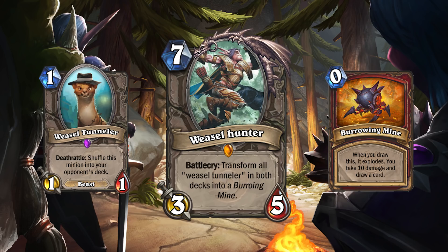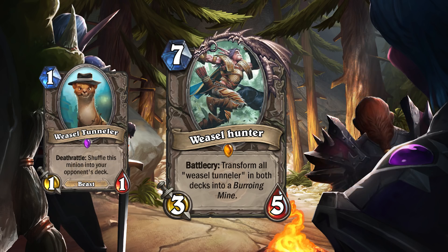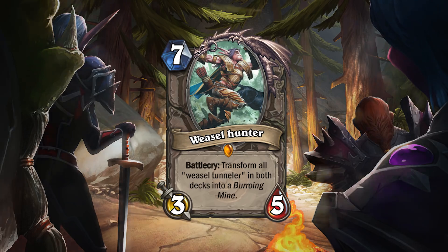Clearly, turning Weasels into Burrowing Mines is a bit too strong. I don't know the exact damage amount that would balance the card, but I think having mines that deal somewhere between five and seven damage would be a little bit better. One of my big concerns is opponents aren't really able to influence a Weasel Priest's gameplay — kind of how Quest Rogue would just bounce cards to complete their quest and win. I think this Weasel Priest would just continue putting Weasels in their opponent's deck, play Weasel Hunter, and survive until the bombs go off. It's not a super interactive deck. Weasel Hunter is a great card, I love the Weasel deck, and I think this card could give it that win condition to make it more competitive.